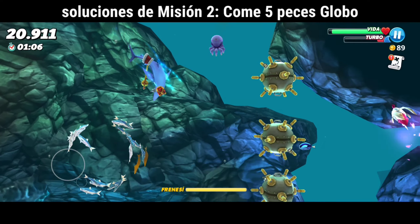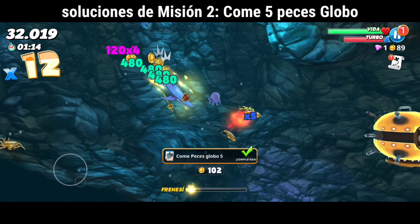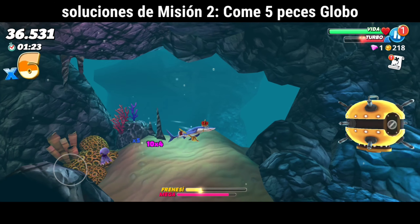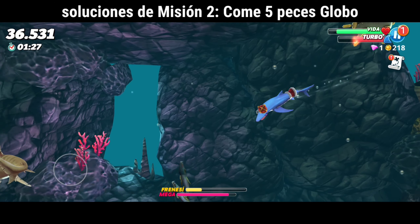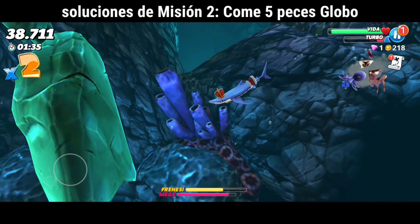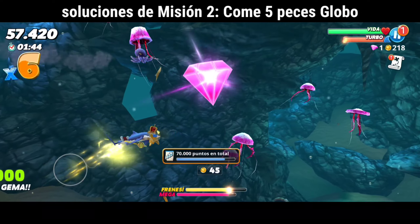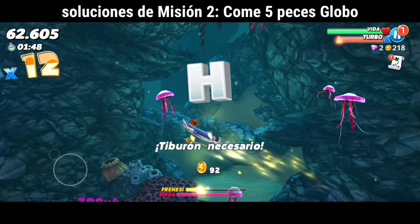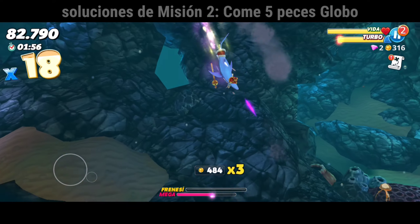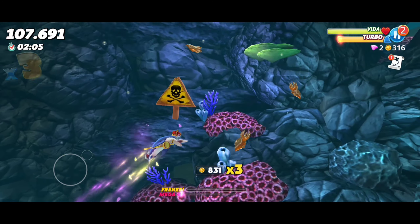The second mission says: eat five peces globo. The peces globo are fish that inflate when you approach them — that's where the name comes from. They inflate and extend their spines so you can't eat them easily. These fish are normally found in the deeper parts of the levels; in this case, near the sunken boat is a good option for finding them.